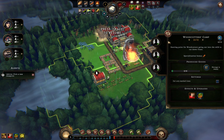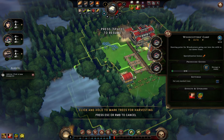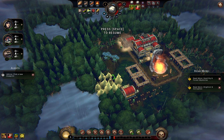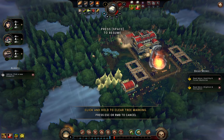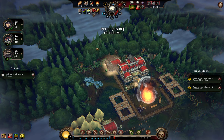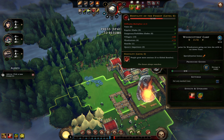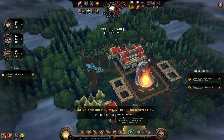We'll put beavers in the woodcutter camp since they're the wood specialists, then specify where we want them to cut — if you don't specify, they'll just cut the woods closest to camp, which may not be ideal. We'll cut a narrow corridor into the glade because we don't want to go overboard clearing the forest, since the more we cut the higher our hostility meter goes.